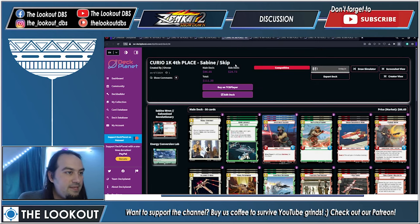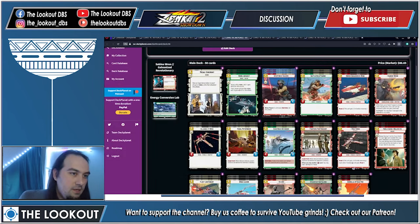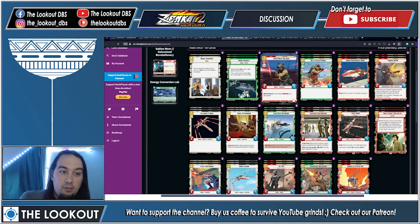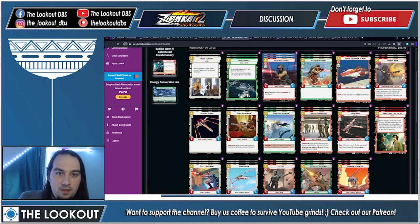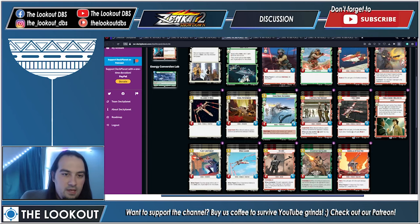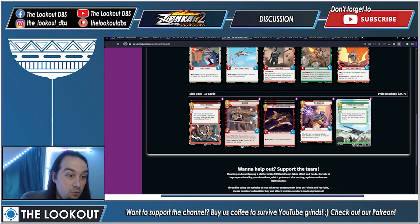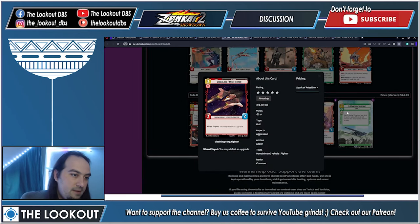Fourth place: Skip's Sabine, everyone's favorite leader — Red/Green Aggression/Cunning. ECL base. Very aggressive, low to the ground: Speed Force Soldier, when played a unit loses Sentinel this phase. Battlefield Marine at two cost. Three copies of Sabine, A-Wings, X-Wings — lots of two-drops you play on turn one. Just build a board of cheap attackers and rush down your opponent. Side deck: two Wolfe, two Heroic Sacrifice, one Zeb, two U-Wing Reinforcements, and three Disabling Fang Fighter.